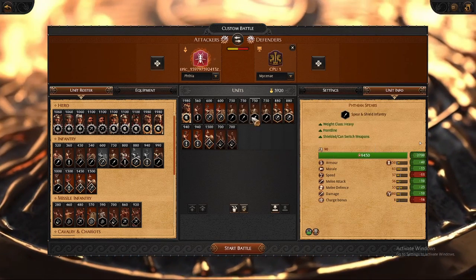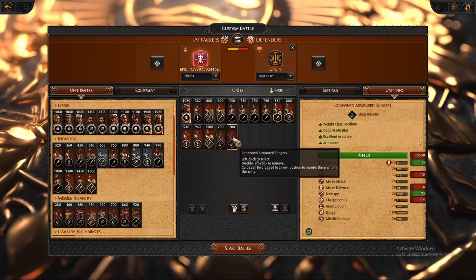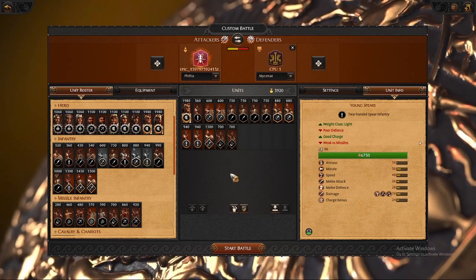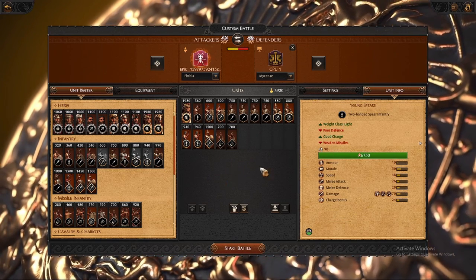So this is like something I would usually do. I got my front line, flankers, and chargies. Usually I'd have more ranged than this, but let's say I planned ahead for a siege battle and decided to go less, because in siege battles, chariots, cavalry, and range are not quite as useful — not for this strategy anyway.